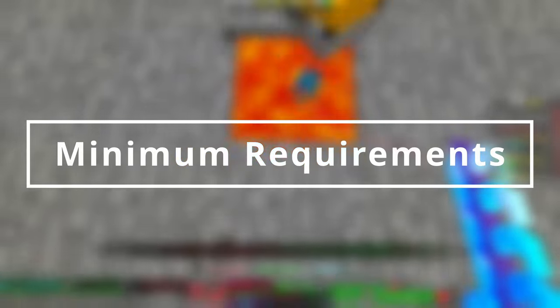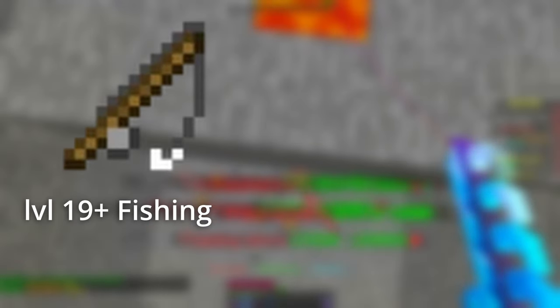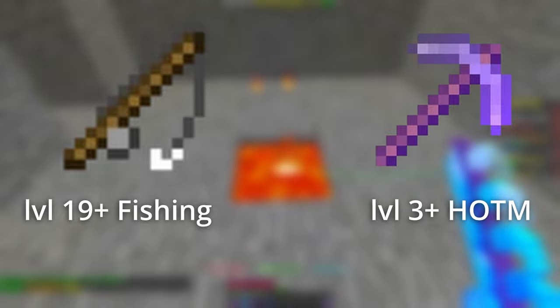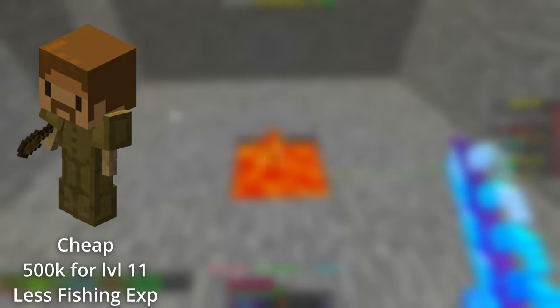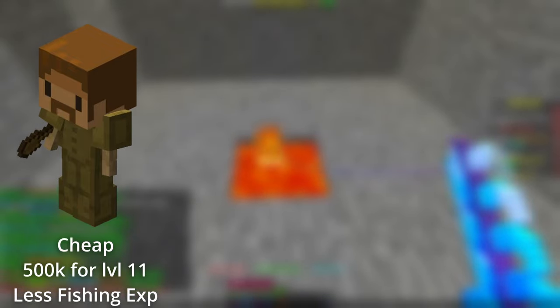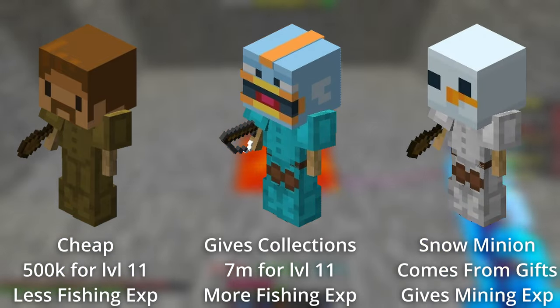Let's talk minimum requirements. You will need at least level 19 fishing to be able to catch the flaming worms and level 3 or higher heart of the mountain to be able to access the crystal hollows. Fishing can be a bit of a grind, especially during early levels when your catch speed is much lower. Some people use clay minions to generate a bit of fishing experience, at least until level 10 when you can use a better fishing rod. Clay minions are much cheaper than fishing minions to level up and provide almost as much money as snow minions.